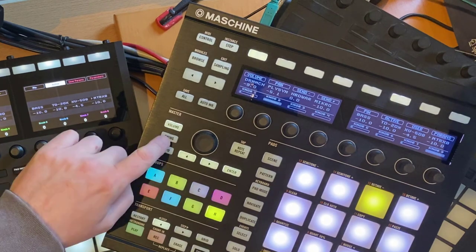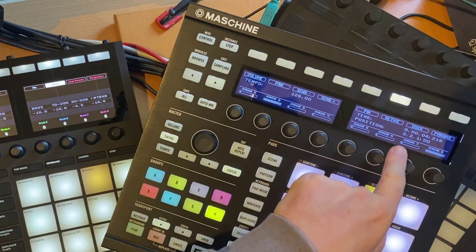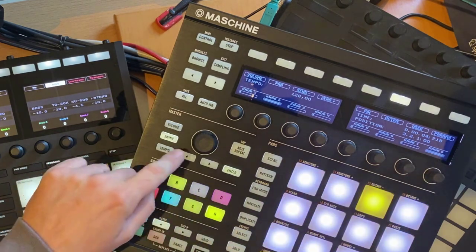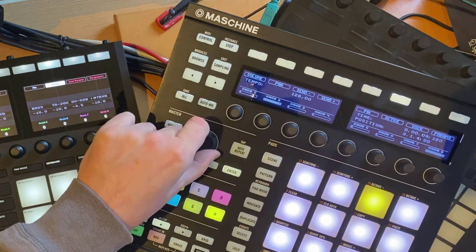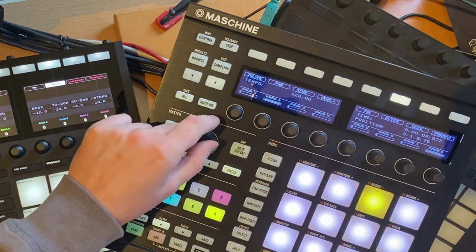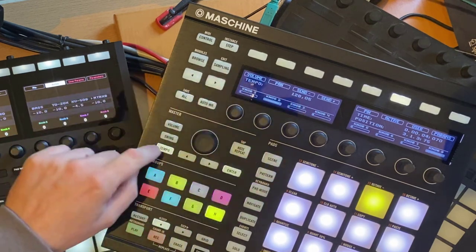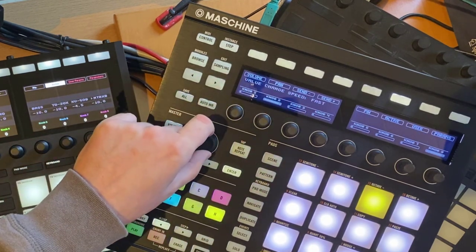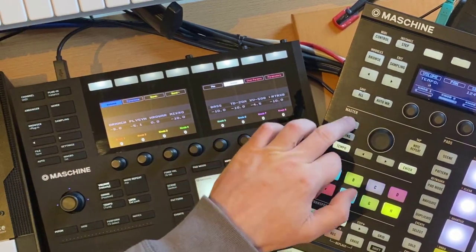Moving on, volume, swing, and tempo selection are the same. If you switch to that, you can change your playback position, which you also see in the display, and you can press the encoder to move in slower values — for example to change the position. You can also fine-grain change the tempo, and if you go back you can return to fast mode and change values in bigger steps.